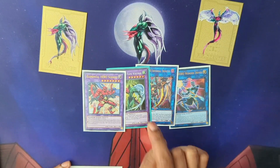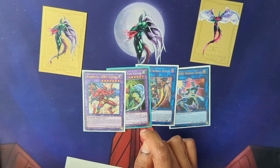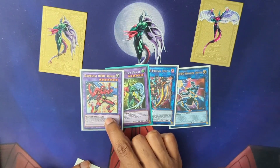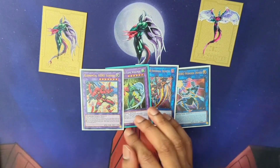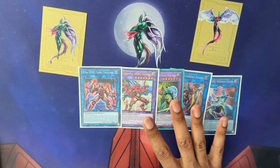We no longer bring out Sunrise just with two hero monsters anymore — we summon him by way of the Flame Wingman now. He's the new standard. You don't always have to use Neos if you're in a weird situation, though you won't be able to summon Sunrise. Sometimes you might have to skip the new Wingman and go straight to Sunrise if you really need that Miracle Fusion.